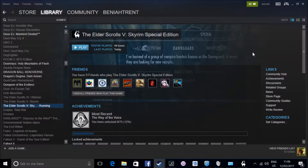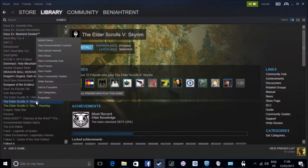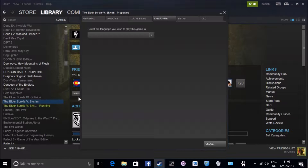For any of you out there trying to learn a foreign language and who also love gaming, this is a nice way to make a peanut butter and jelly sandwich out of both. Any game you own on Steam — and most likely Origin and Galaxy too, though I haven't tested those much — you can run in any language the game was released in.